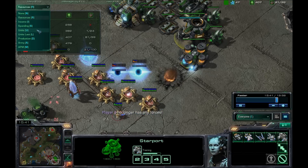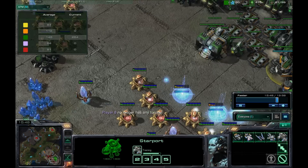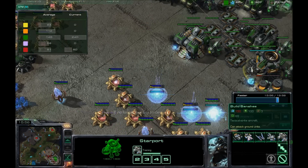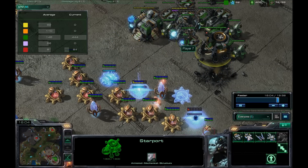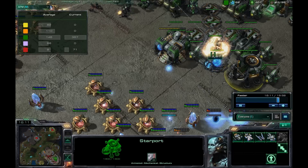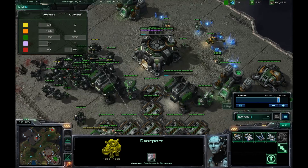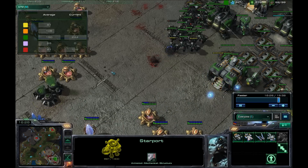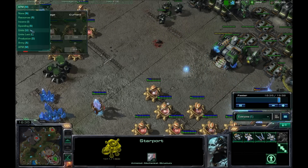Let's see his APM — he's maintaining a good 250. I'm just placing cannons. He has his battlecruiser, but at this point I have too many cannons, so I'm not too worried. In fact I have already taken out his fusion core. I've started attacking his starport and he has almost run out of minerals. At this point there's not much he can do.